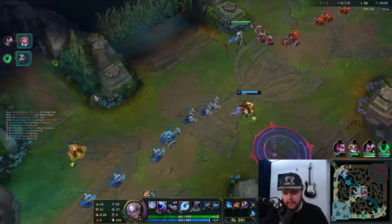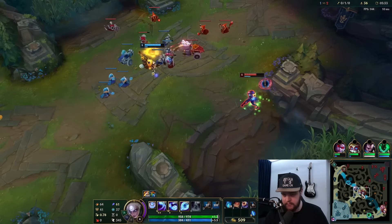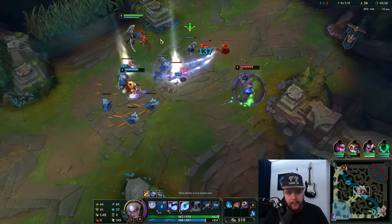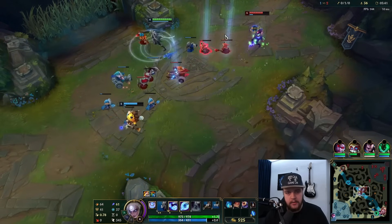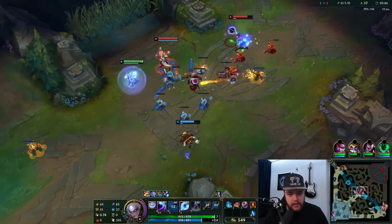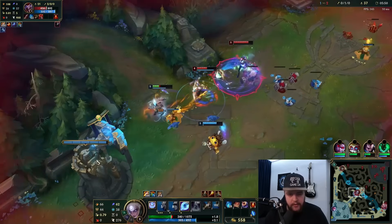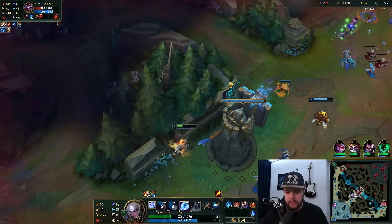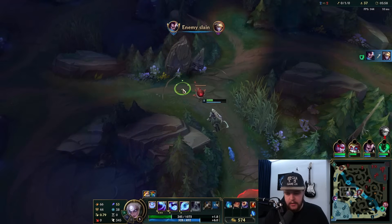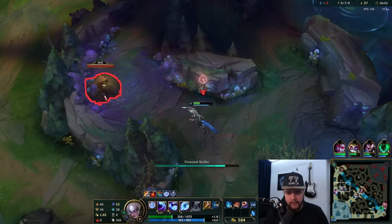Heimerdinger didn't get the timing on that — that's okay. There's got to be a Shaco mid lane; I need to help him shove the wave here because this man has no mana. Oh, there is indeed a Shaco mid. The Shaco covering there means I can't help him shove the last bit of the wave — he just needs to use his teleport; he should be fine.